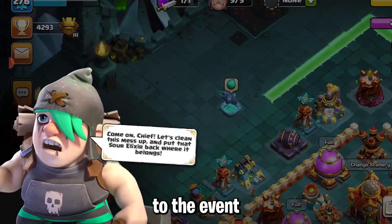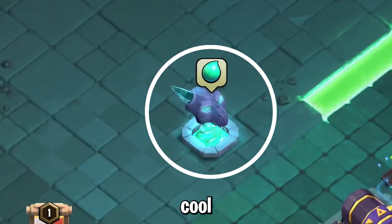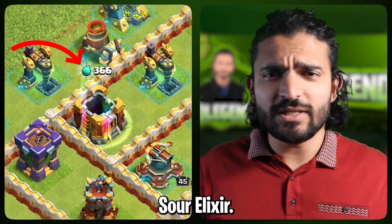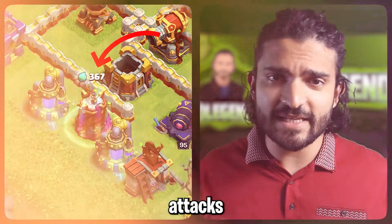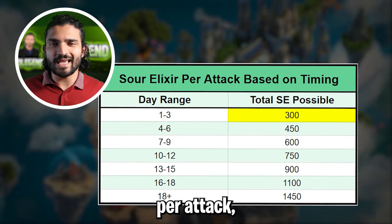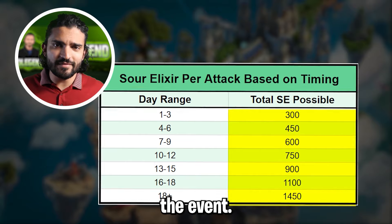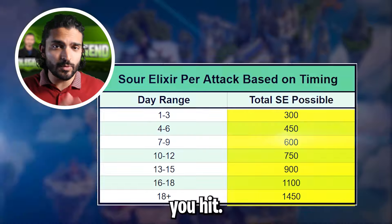You will be introduced to the event by the gothic builder who will lead you to the Hydra Headstone, which is an insanely cool decoration. To get Sour Elixir you need to destroy 3 random buildings in multiplayer attacks. At the start of the event you can get 300 Sour Elixir per attack, but this changes throughout the event — there's a chart detailing exactly how many you can get based on which day you hit.